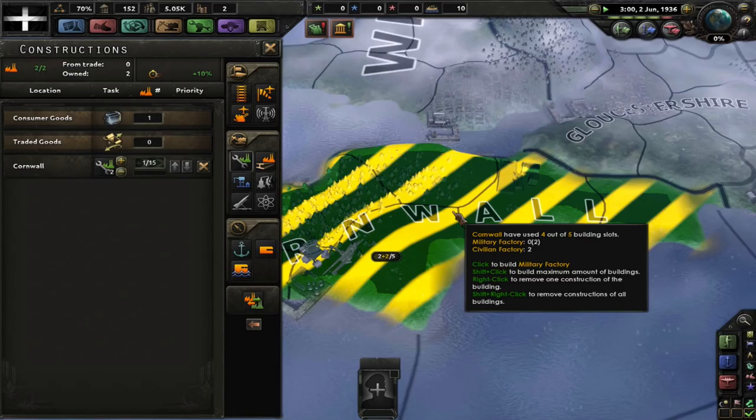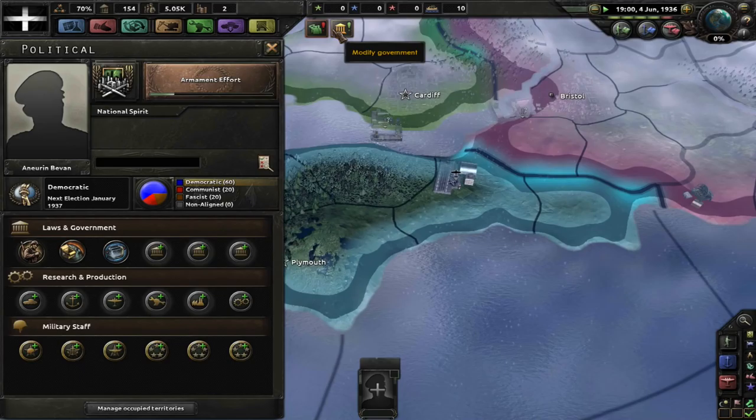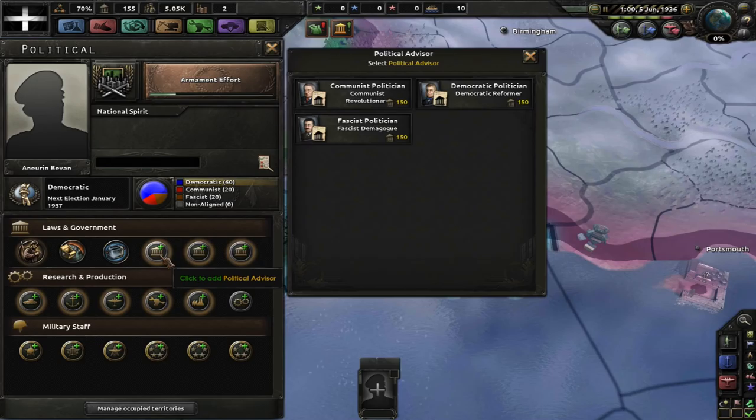Addis Ababa has fallen. Am I going to do anything naval-wise? No. If I do anything naval-wise I'll already have other ports — I would have annexed them.